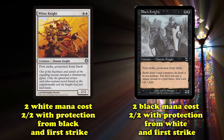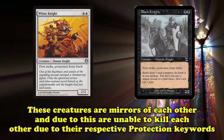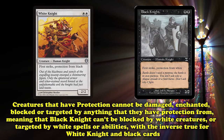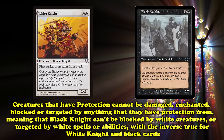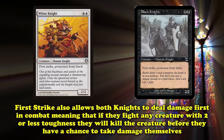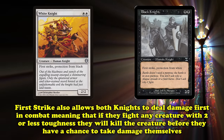The two creatures are mirror images of each other, and thanks to their respective protection keywords, are unable to kill each other. Creatures with protection cannot be damaged, enchanted, blocked, or targeted by anything they have protection from, meaning that Black Knight cannot be blocked by white creatures or targeted with any white spells or abilities, with the inverse true for White Knight. First strike also allows both creatures to deal first damage in combat, meaning if they fight any creature with 2 or less toughness, they outright kill the opposing creature before taking damage themselves.